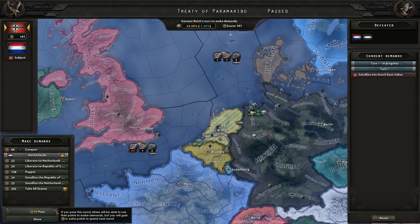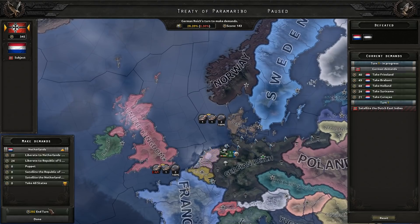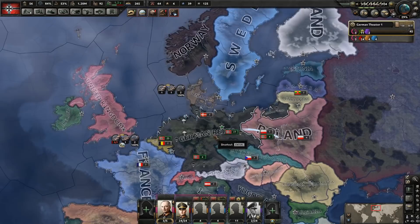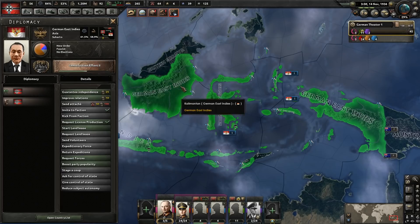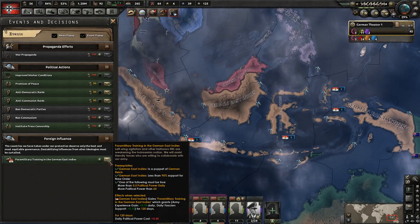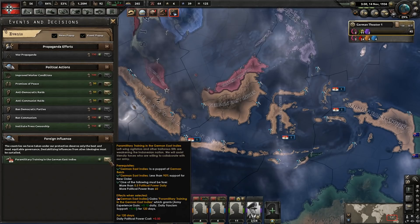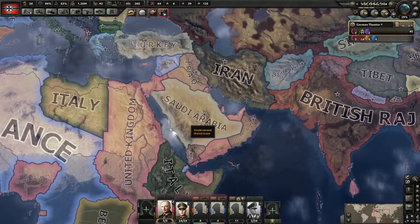When there's nobody else in the war you should be able to do whatever you want. Let's go ahead and grab up this land here. We have annexed the Netherlands and the Dutch East Indies are now our puppet. I'm glad we were able to get them as a puppet - I would prefer to be able to annex them the way we did in a past campaign, but that's better than nothing. They have four divisions here so we'll have to send some divisions to help them out. Looks like we can do paramilitary training in the German East Indies if we wanted to slowly tick up fascist support, but they already have 61% fascist support so I don't feel like we need to.